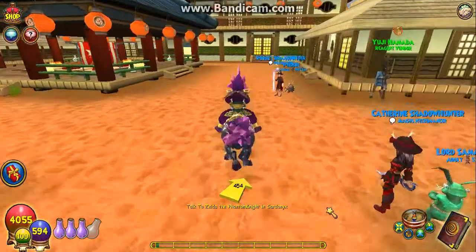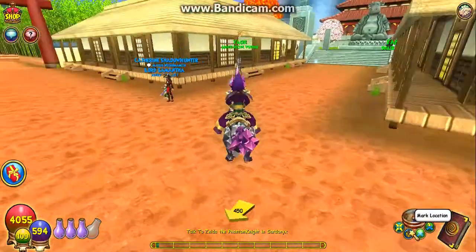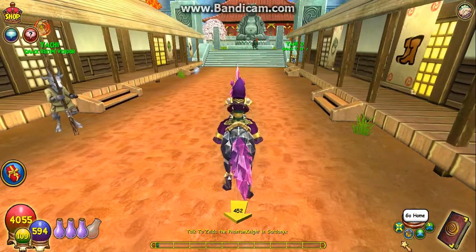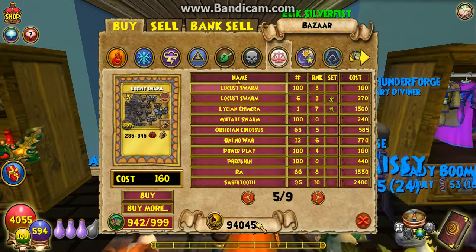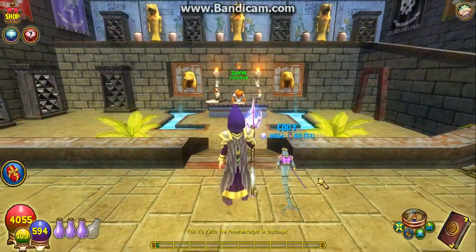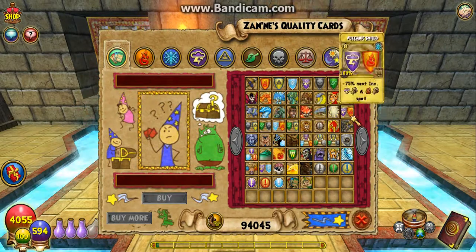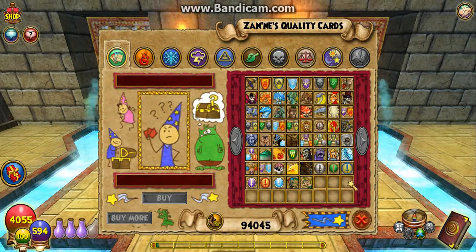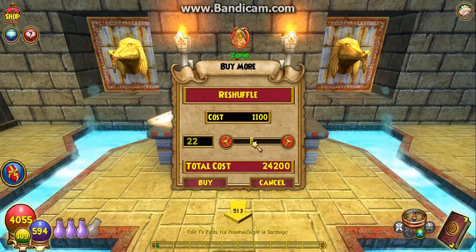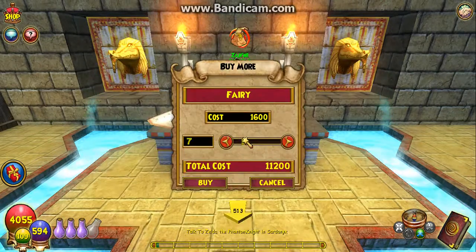I'm going to equip it and head to the bazaar first to see if they have any reshuffles. A little bit of lag today, guys — that's disappointing. All right, plan B: apparently Zane sells everything we need. There's our reshuffle — we need 25 of those, not that much gold — and then we need fairies, 10 of those.